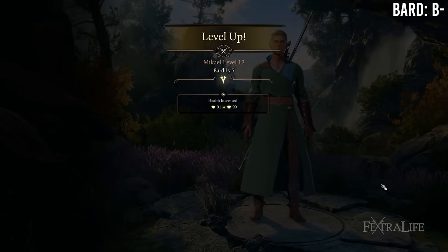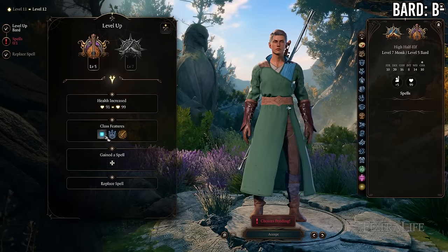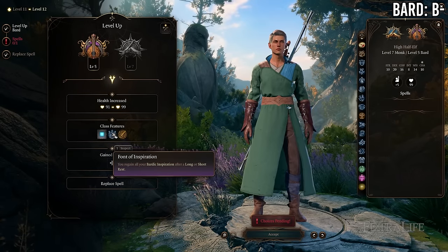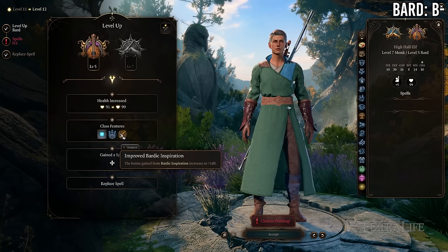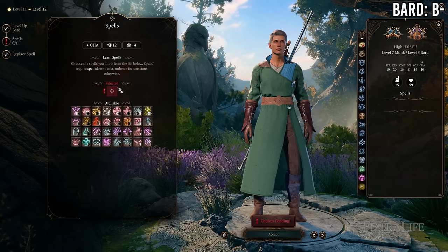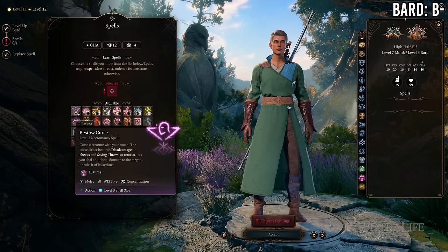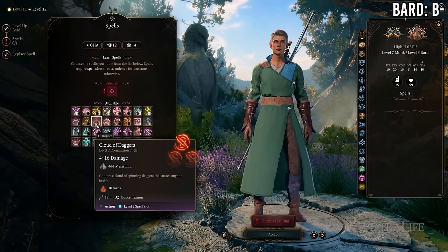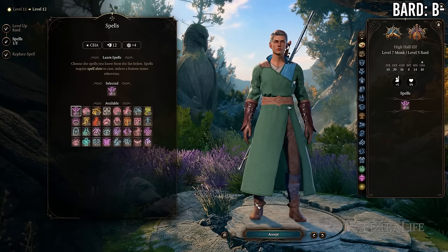At 7 Monk / 5 Bard you gain Font of Inspiration, Improved Bardic Inspiration upgrading the die from d6 to d8, and level 3 bard spells and spell slots, in exchange for losing a feat. That's a phenomenal trade-off. This allows you to use Bardic Inspiration on short rest, and if you're College of Swords those special attacks using the Bardic Inspiration die are now stronger. I think 7/5 is definitely better than 8/4 generally.